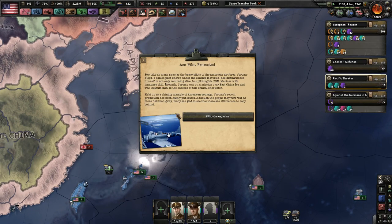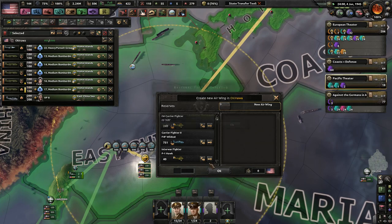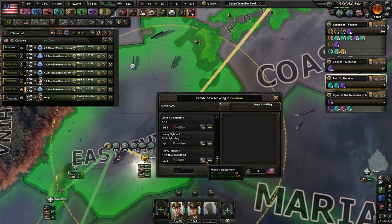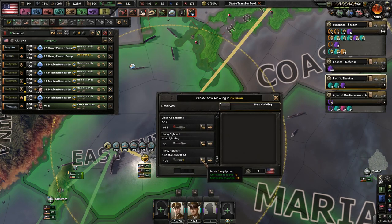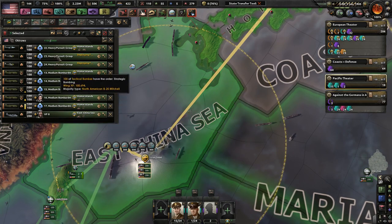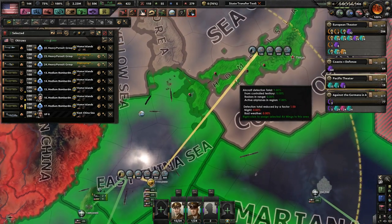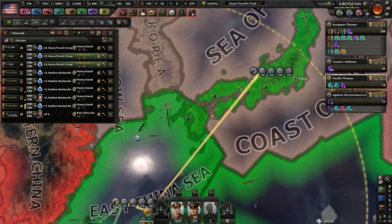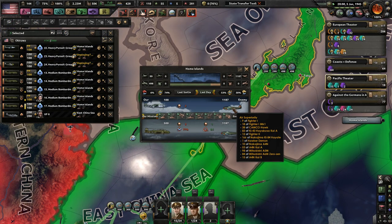Ace pilot promoted. I want eventually a full wing — look at the heavy fighters. But more than just heavy fighters. I definitely want those strategic bombers. If we have to invade, just do the home islands — give us as much strength as possible. They have a lot of fighters around there, holy cow.